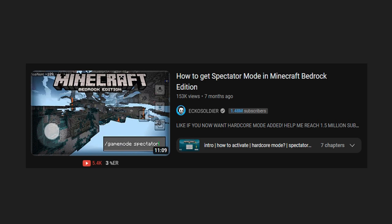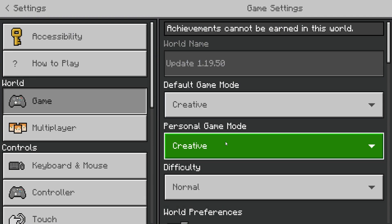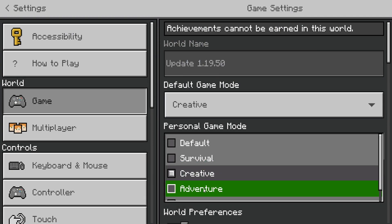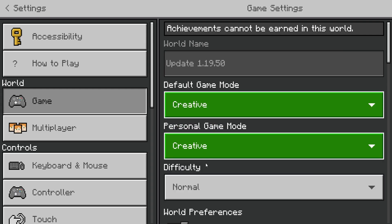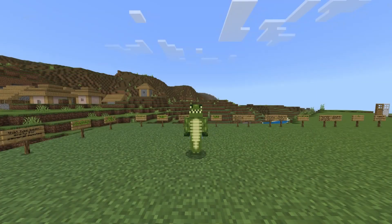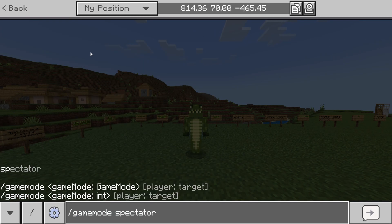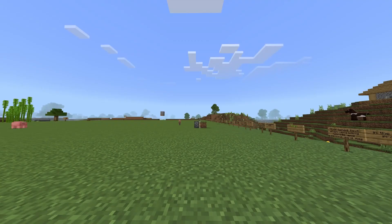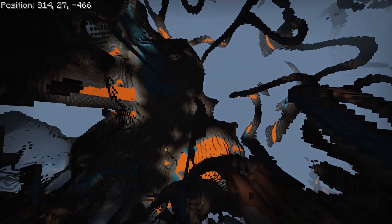I have my fingers crossed that the end goal for Spectator Mode is going to be Hardcore Mode for Minecraft Bedrock Edition. You now go into settings on the right-hand side where it says Personal Game Mode: Default Survival, Creative, Adventure, and Spectator Mode. Or you can type in the command forward slash game mode spectator and you become this floaty head, and then you can see through the world, under the world, into the world.